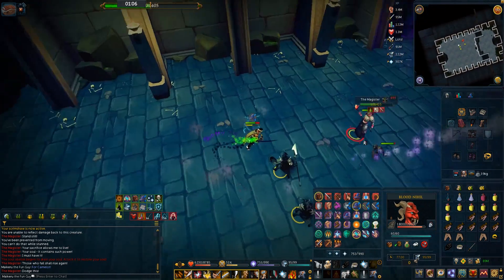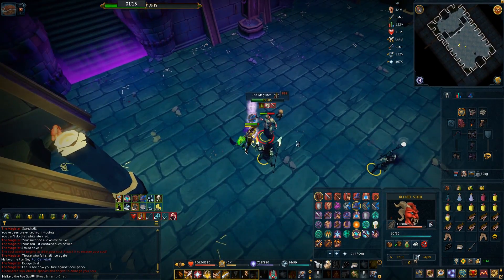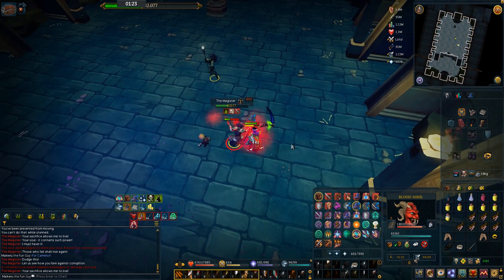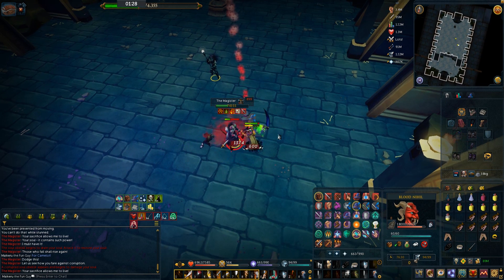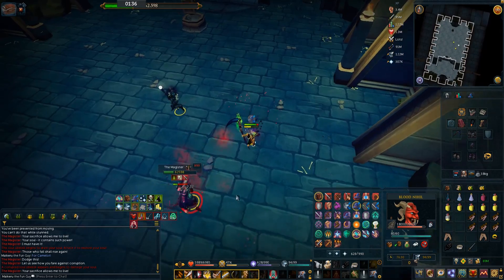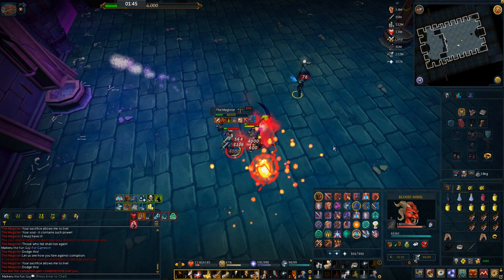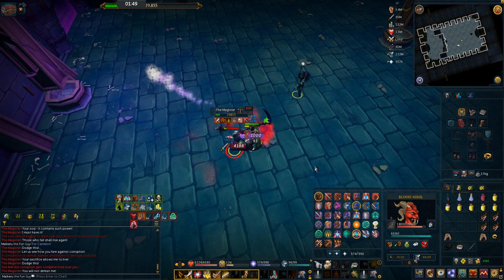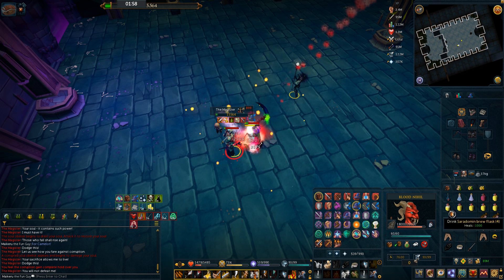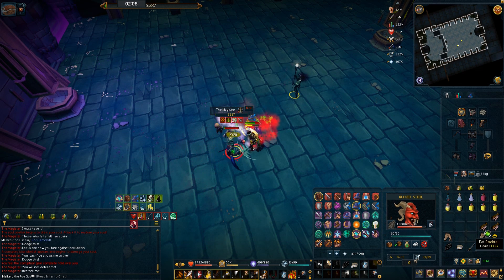Apparently if you can DPS him fast enough, he doesn't spawn adds at all, but I never managed to DPS him hard enough. I'd sometimes get one pair of adds and occasionally two. If you're using melee, you can easily AoE them down. If you're using range, you can kite them so they're standing with him and AoE them down that way. Definitely kill the adds because they add up and especially as the fight progresses, they will be very troublesome. This is a DPS race because as the fight progresses, your maximum HP decreases. By the end of the fight, your max HP will be like 3K, meaning your food won't heal as much and you'll need to rely on Saradomin Brews. It can be really frustrating when your max HP drops to 2000, especially if an add is hitting you at the same time.